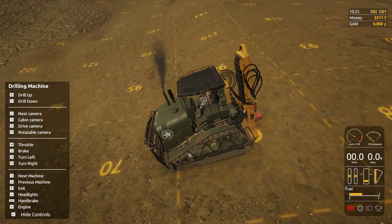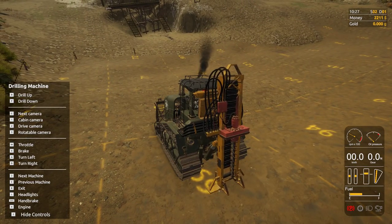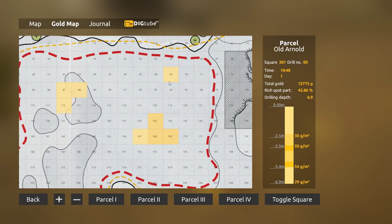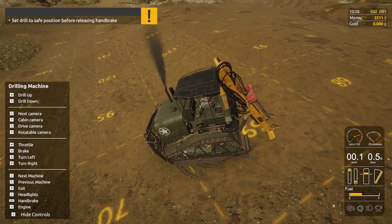Let's check 94 and 119 — two squares I've mined in the past. Plot 69 shows basic gold: no solid deposit, but there's still a lot of gold in the ground, which is cool. Now let's turn and do 94 and then 119.